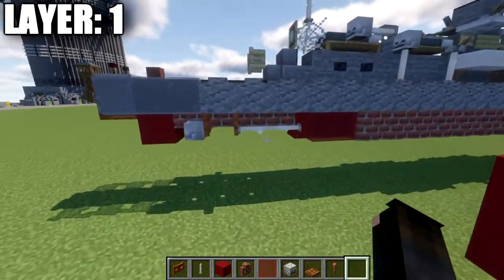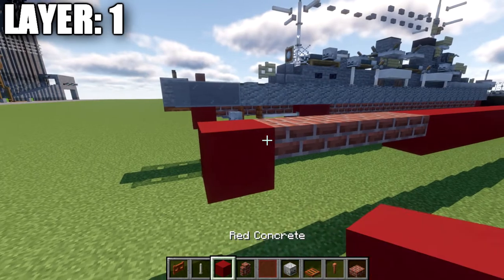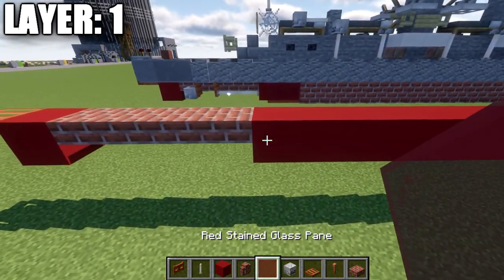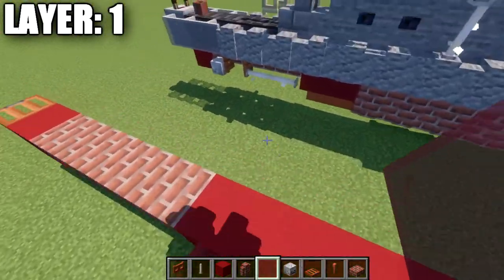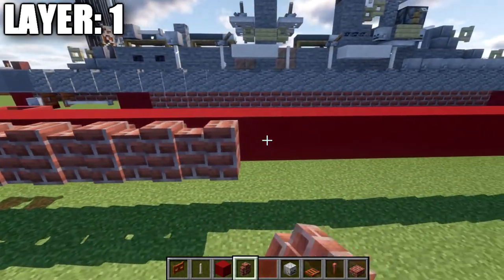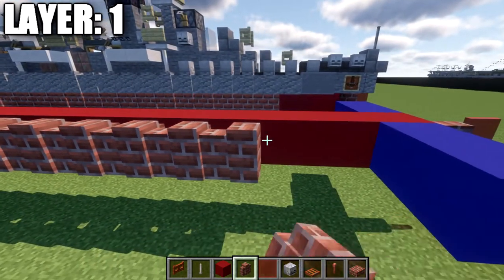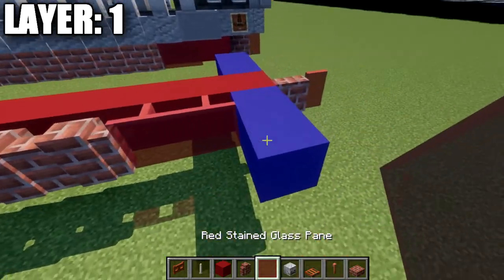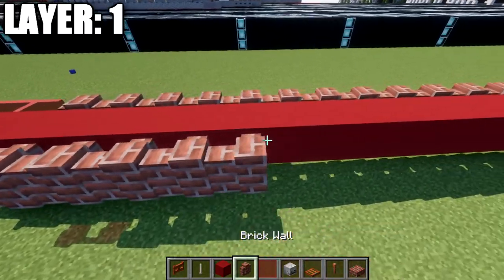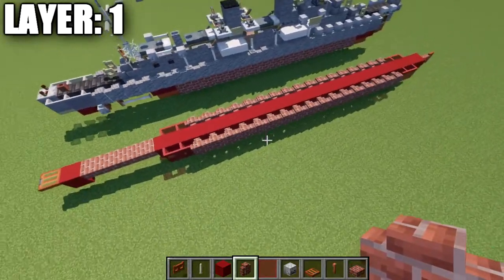We're going to take our brick slabs and place down a row of 4 brick top slabs, plus a red concrete block on the end and an acacia wood trapdoor. After that, place 2 red stained glass panes on the last two blocks on each side. Then place 17 brick walls going forward, followed by 2 red stained glass panes. Do the same on the other side.